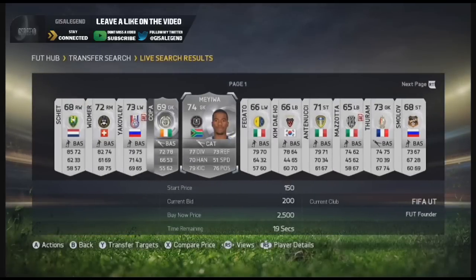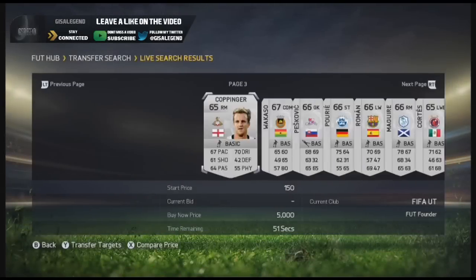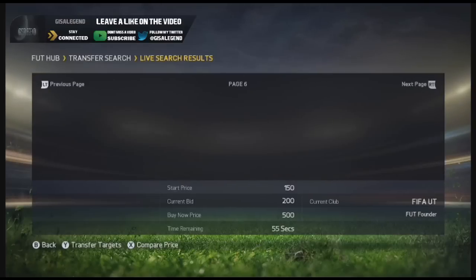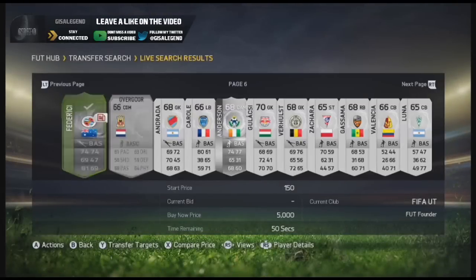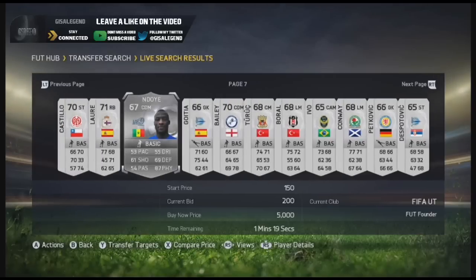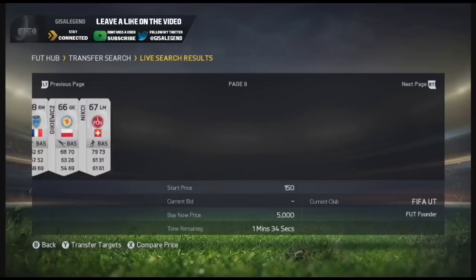First off, I decided to go with my trusted silver trading method, which is rare silvers — buying them ideally for 200 or 250, and you can sell anything between 300 to 3k depending on who it is, because I've found some players in the past who can sell for 3k within the price ranges, because people just decide to list them on open bid and I buy a bargain.